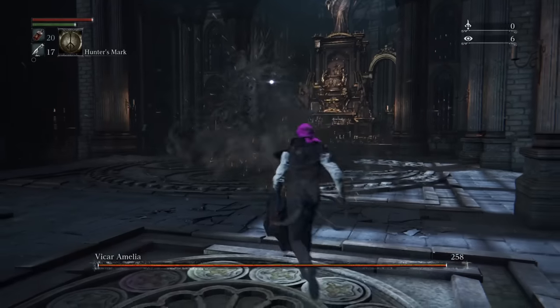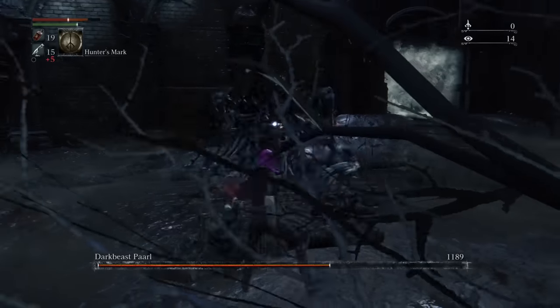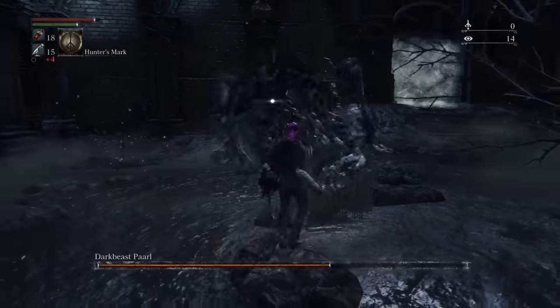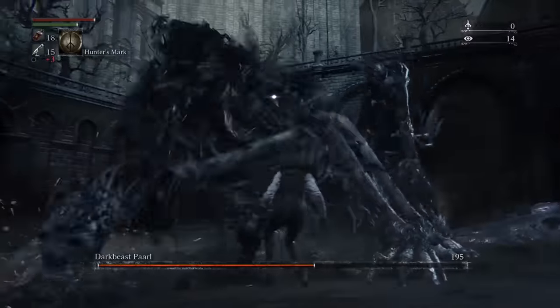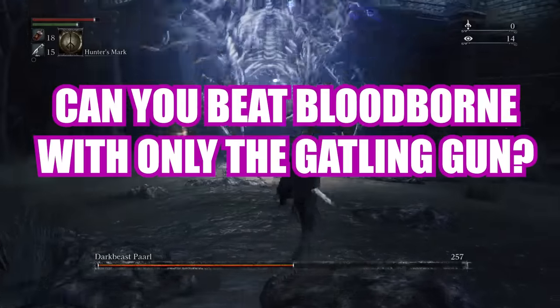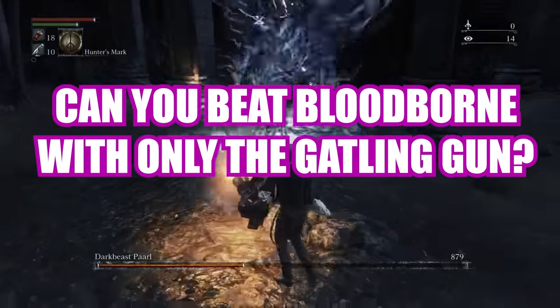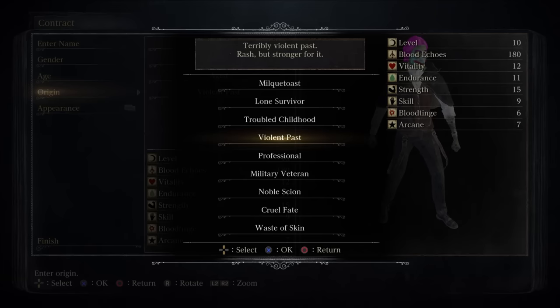This weapon looks awesome. It has a rapid rate of fire, but isn't really useful for parrying unlike many of its other gun brethren. It does make up for this in a few ways which we'll be exploring today. So I want to answer the question: can you beat Bloodborne with only the Gatling Gun? Pretty simple rules — I can only deal damage with the Gatling Gun. That's it.